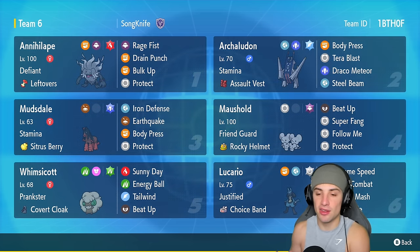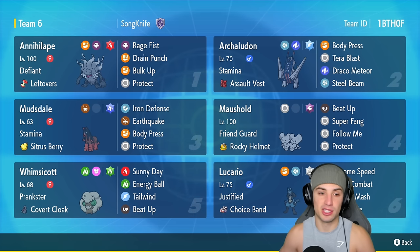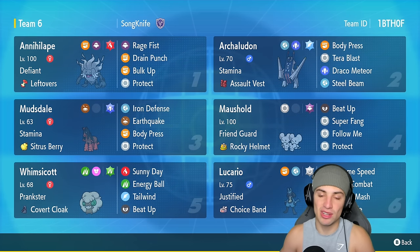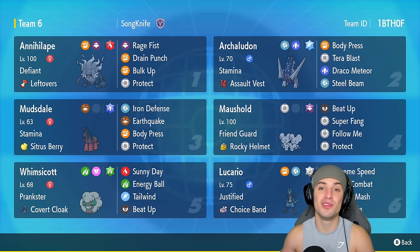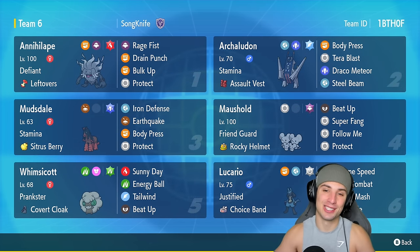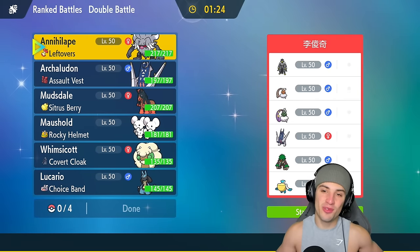The final Pokémon on today's team is Annihilape — another Pokémon that thrives from Beat Up. If it gets hit a bunch of times it boosts Rage Fist damage. Really dope team, really dope concept. If you want to rent the team yourself, the rental code is in the top right corner. If you enjoy today's video leave a like, and if you're not subscribed, click that big red subscribe button. Let's hop into our first match showcasing Lucario!